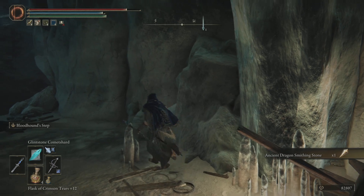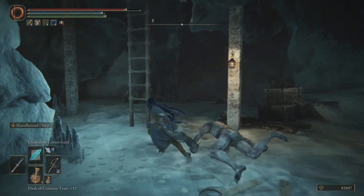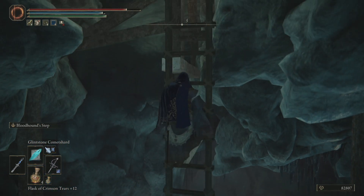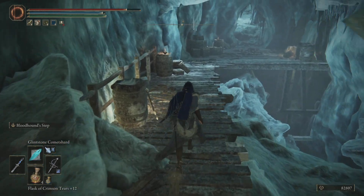Ancient Dragonstone — that's the main thing we're coming down here for. That's also the second Alabaster Lord Sword that we've got. So if you like that, you can use two now. The first one was in the Lake of Rot.